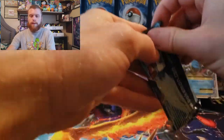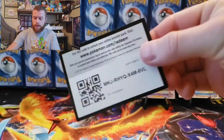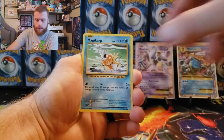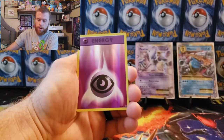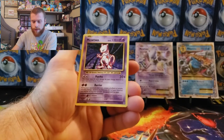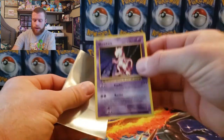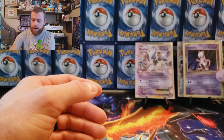Evolutions has been bringing it back tonight — that has been my pulls. Now here's the code card. Cards: Metapod, Professor Oak's Hint, Koffing, Magikarp, Gastly, Sandshrew, Weedle, Tangela, holographic psychic energy, and our last card is a Mewtwo non-holographic! I now have every form of Mewtwo — the holographic, non-holographic, reverse holographic, and Mewtwo EX. That is freaking awesome.